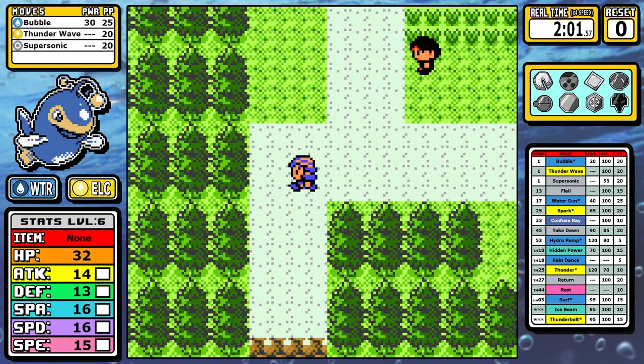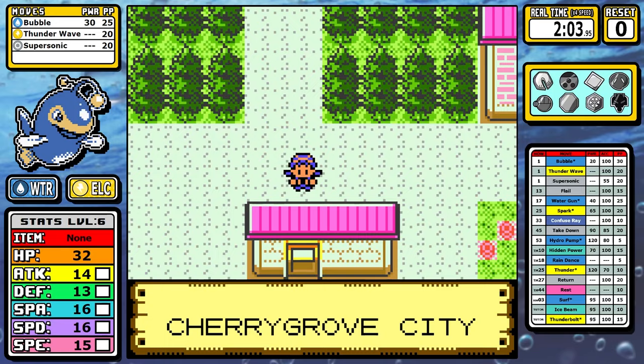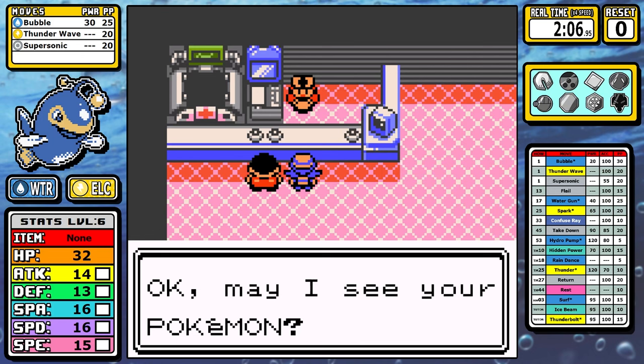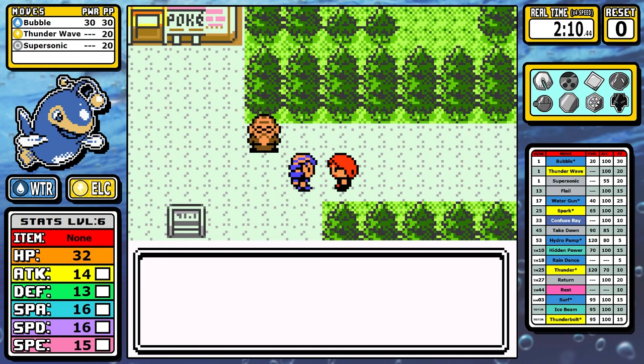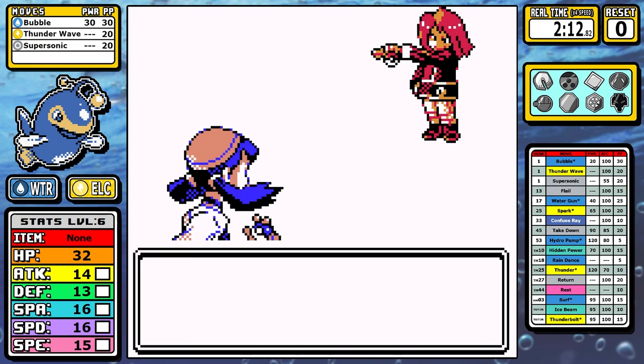I'm sure the one person at Game Freak who despised Lantern only begrudgingly gave it things like Surf, Return, and Hidden Power — just because every Water type gets Surf and literally every Pokémon gets the other moves. But I digress, let's move on.